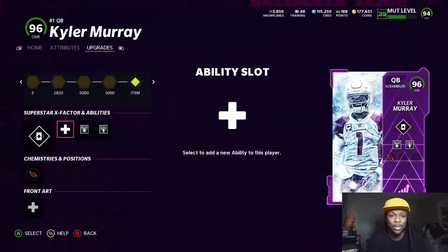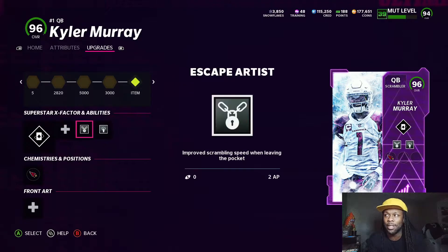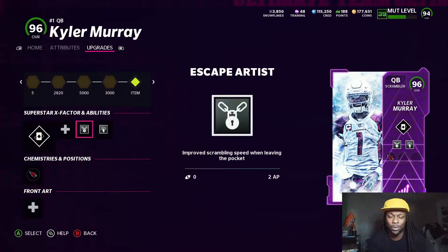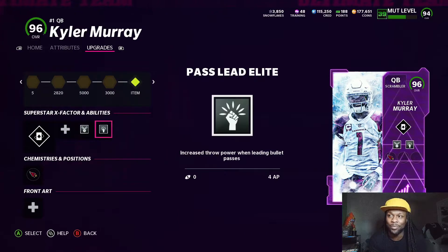Kyler Murray, if you power him all the way up, does get Escape Artist and Pass Lead Elite — four AP for Pass Lead Elite and two AP for Escape Artist. So Cardinals theme team is gonna be really really good with this guy. He doesn't get Gunslinger, but having Pass Lead Elite with Escape Artist is really really good.